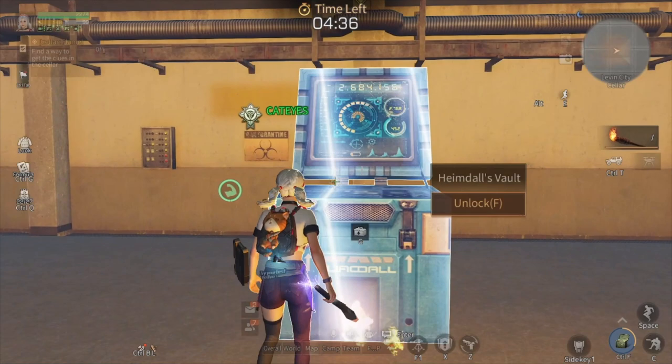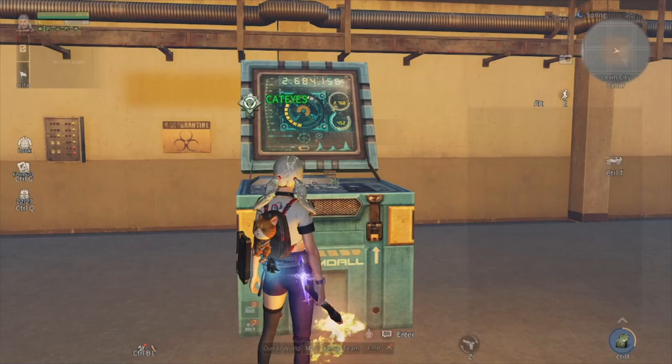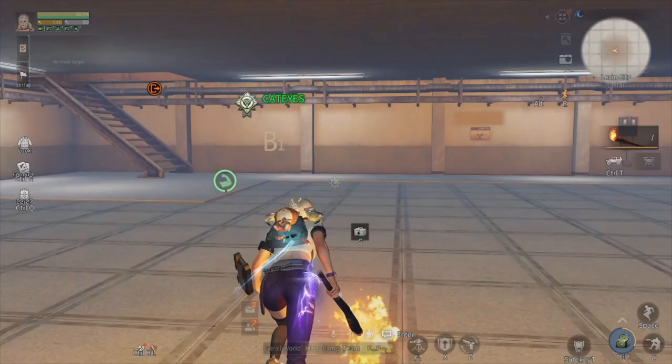Then use it and light up this campfire here to open this gate, and then unlock the handle fault. Now let's leave this Zara — we need to go to another Zara.